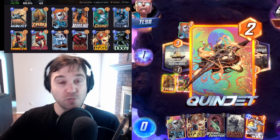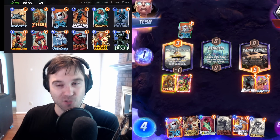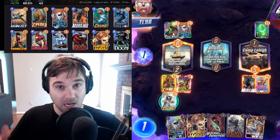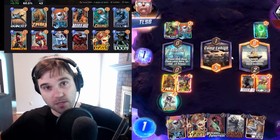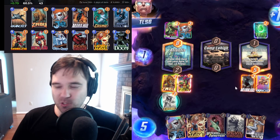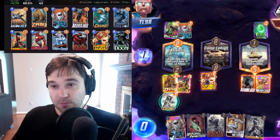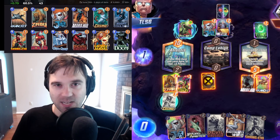With the change to Maria Hill, she went from generating a 1-cost card to generating a 1 or 2-cost card. This opens up the possibilities dramatically. Sometimes you're going to generate an additional Zabu. You'll generate a Jeff. The card that she generates, if it's a 2-cost, can be discounted by your Quinjet. So every once in a while you'll get some value there as well. Not something you can lean on every single game, but there are times she's going to give you just the resource you need to give you that slight edge.